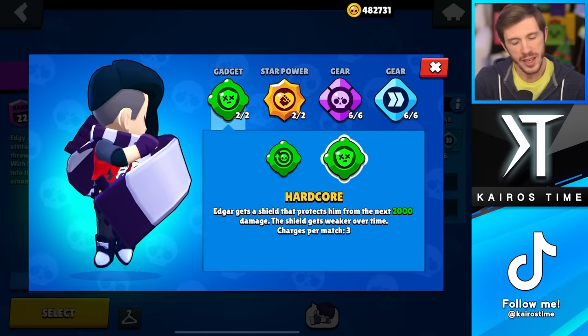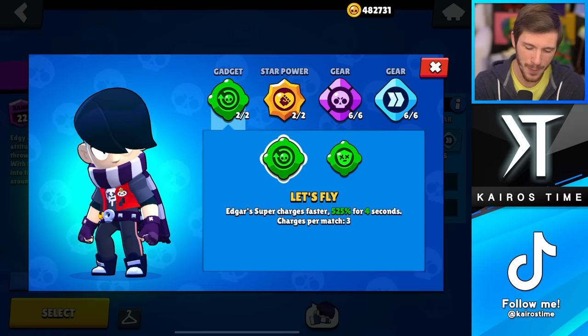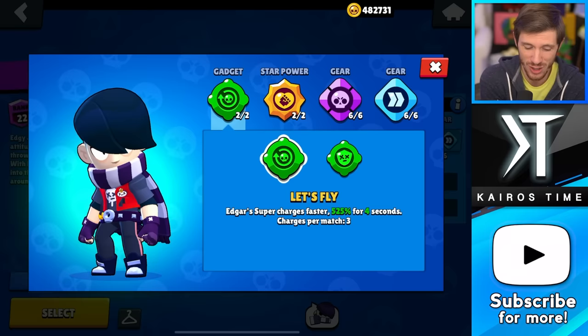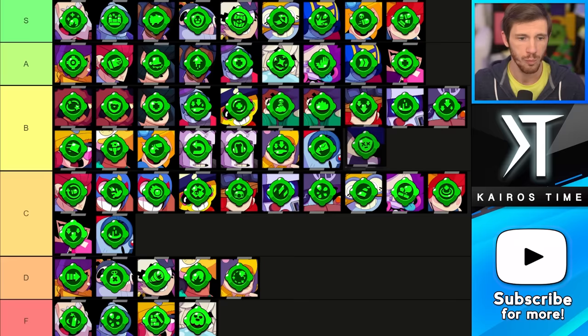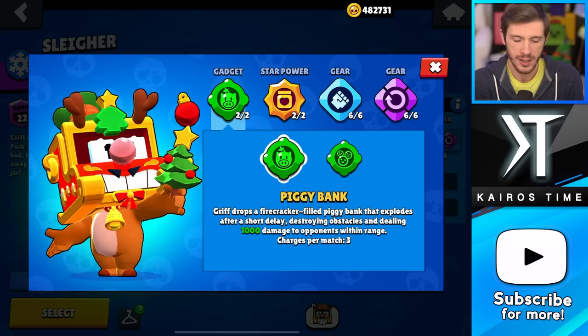We have Edgar, and both of his are actually pretty solid — both B tier, honestly. If I absolutely had to choose one, I would go with Hardcore. I really like Let's Fly because it charges up his super, and his super is what makes Edgar good, but Hardcore will actually help him stay alive a lot more often when using his super. Both of them are going into the B tier.